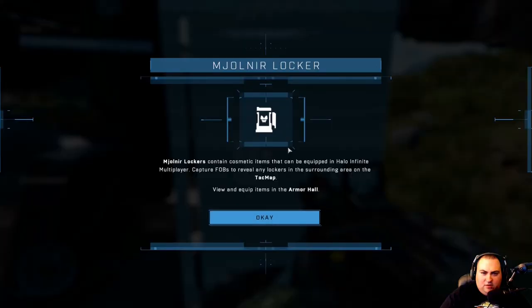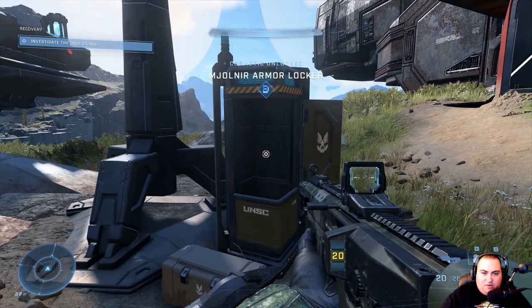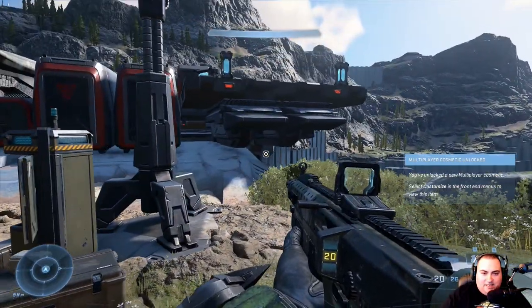Armor locker — Mjolnir locker. Mjolnir lockers contain cosmetic items that can be equipped in Halo Infinite multiplayer. Capture FOBs to reveal any lockers in the surrounding area on the map. That icon is an armor locker — that's neat.